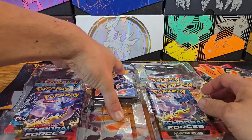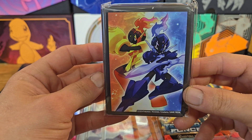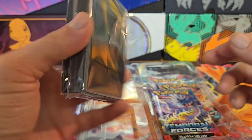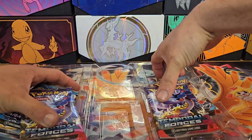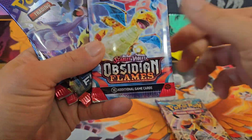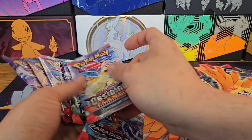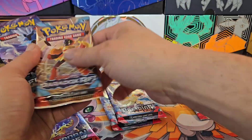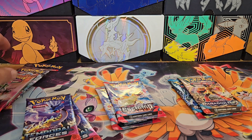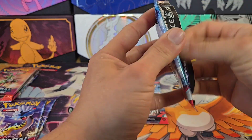We have sleeves - the Armourouge and Cerulege sleeves. Pretty nice looking sleeves, hopefully they are good. And we have our six packs: Temporal, Paradox, Obsidian, Temporal, Paradox, Obsidian. I kind of mixed them up but we should have two of each, and we do.